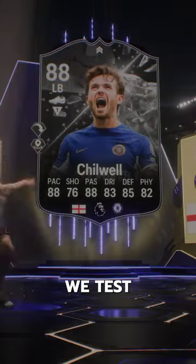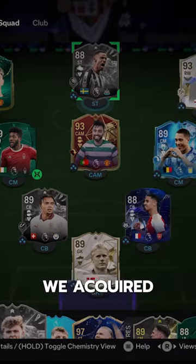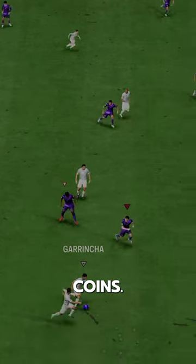Welcome to Baller or Bust, where we test FIFA cards so you don't have to. We've got Showdown Chilwell, acquired via SBC for 78,000 coins.